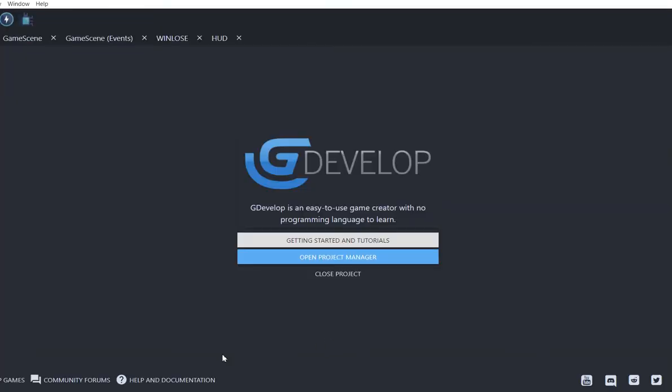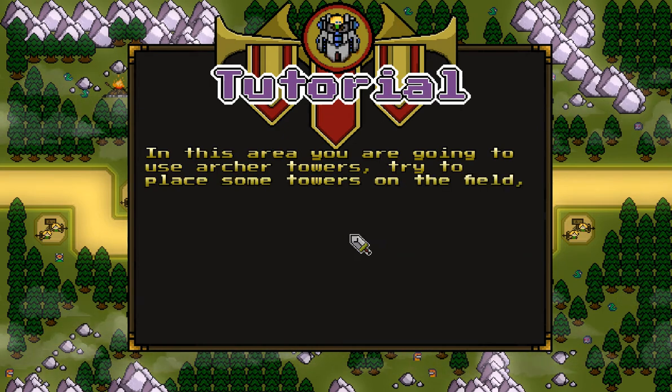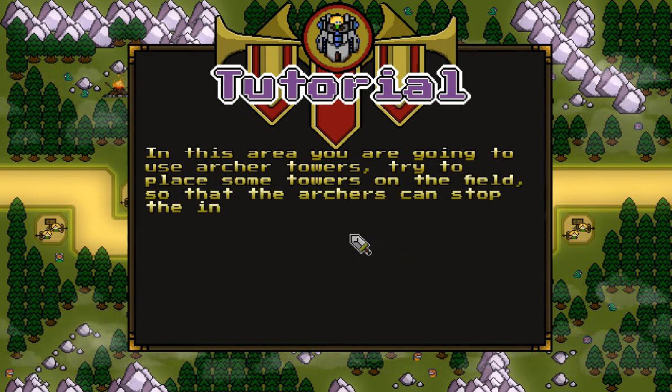In this area you are going to use archer towers. Try to place some towers on the field so that the archers can stop the incoming enemies.